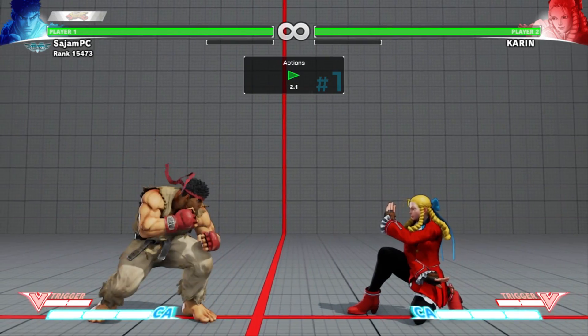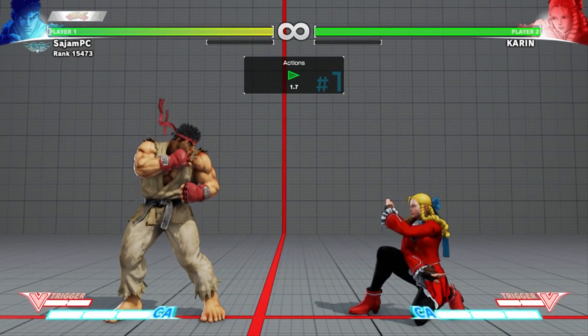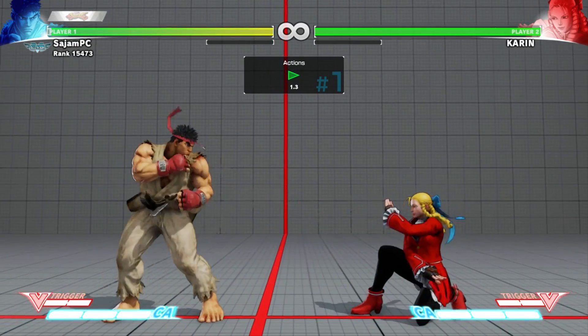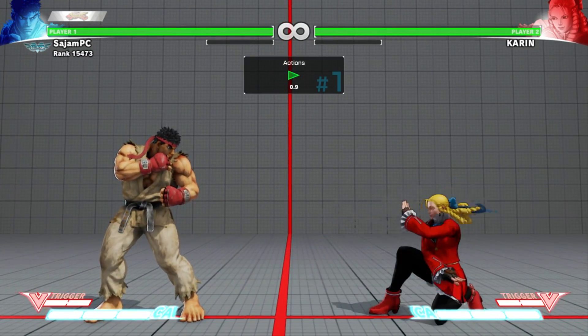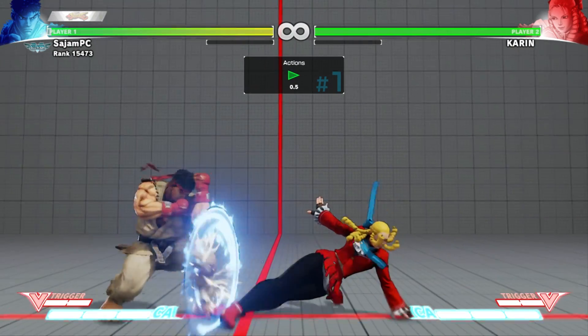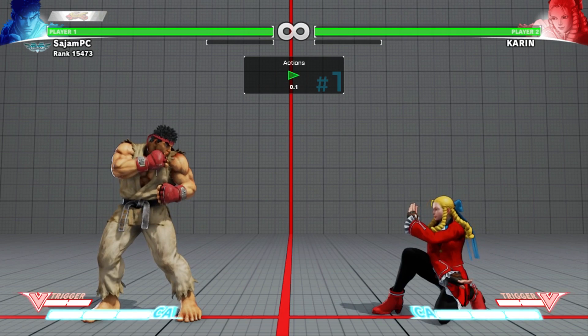The problem I was having was trying to punish the sweep when I blocked it at about this range. I tried all my different normals — crouching medium kick, sweep, crouching medium punch, standing heavy punch — and none of those reached. I even tried standing medium kick, which has really good range, and still no dice. I was like, what am I supposed to do when I block that normal from so far away?